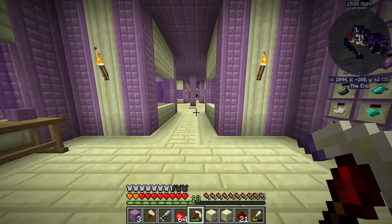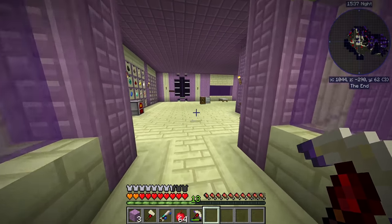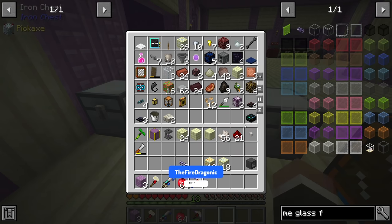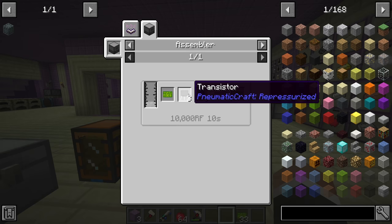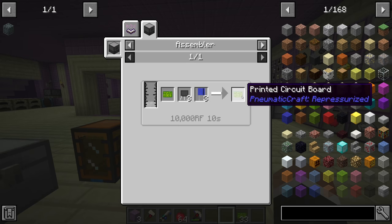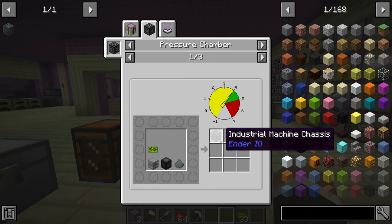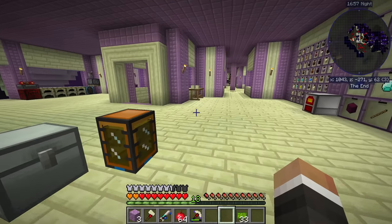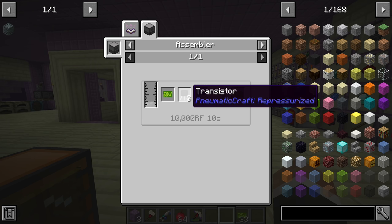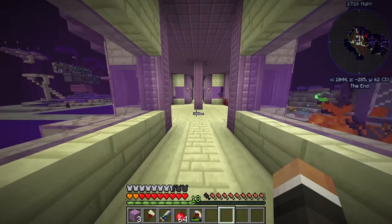The first thing we should work on today is finishing some printed circuit boards. We have 33 unassembled PCBs and we want to turn them into printed circuit boards by combining them in an assembler with three transistors and three capacitors each. Once we have the printed circuit boards, we can use them in the pressure chamber with a simple machine chassis, stone burred, and industrial dye blend to make industrial machine chassis — which opens the doors to better machines from Ender IO, all the machines from Thermal Expansion, and better power generation.